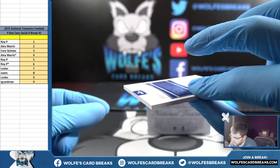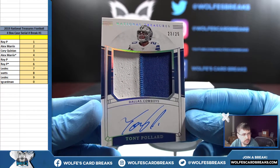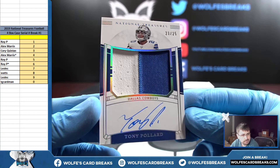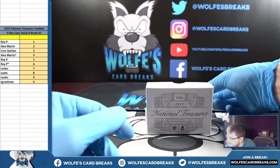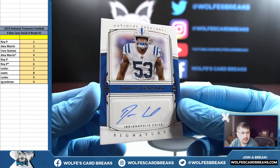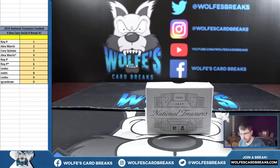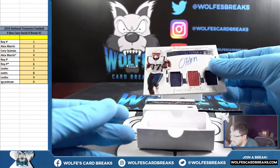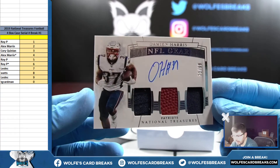Vertical RPA — rookie material signatures, 23 out of 25 for the three spot: Tony Pollard. Darius Leonard auto, this is number 38 out of 49 — that'll go to the eight spot, Watts. And number 72 out of 99, triple relic auto of Damian Harris for the Patriots — that'll go to the two spot for Alex. 72 out of 99, triple relic auto.